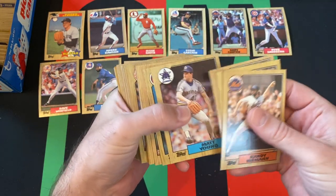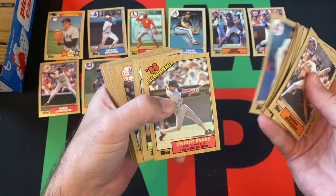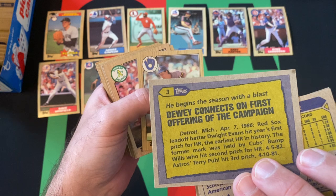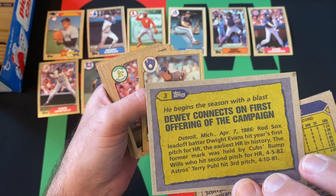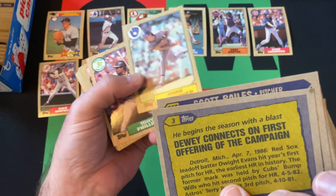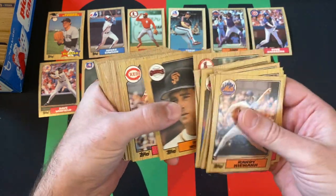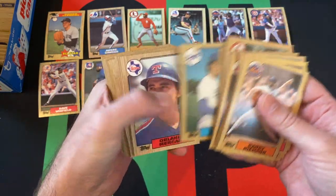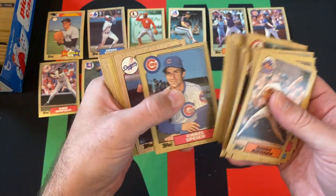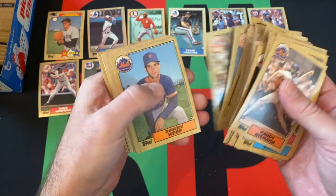Another stack here. Pete Incaviglia, gold cup card — interesting. Dwight Evans, just real quick — record breaker. He hit a home run on the first pitch of the season, which is a record that can never really be broken since you can't get earlier than the first pitch. I'm not finding much in this stack here.